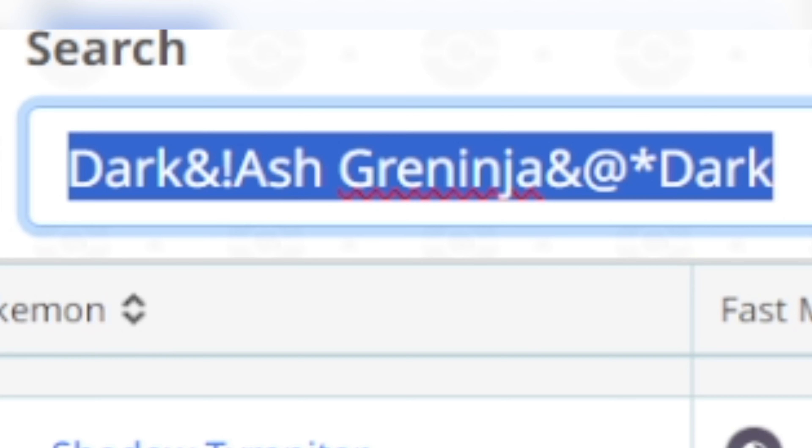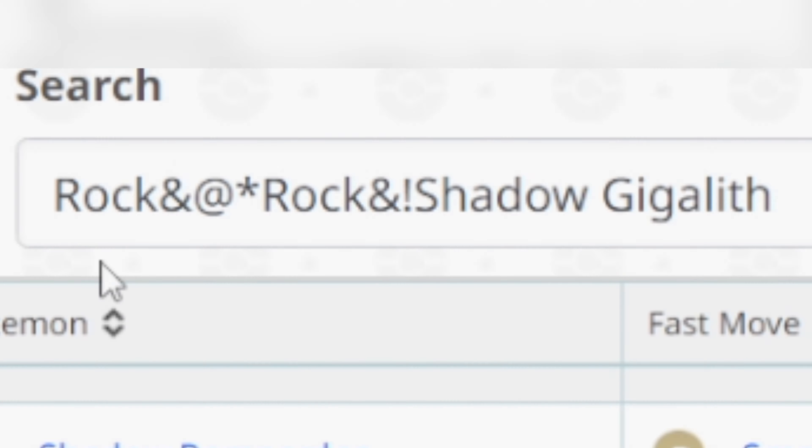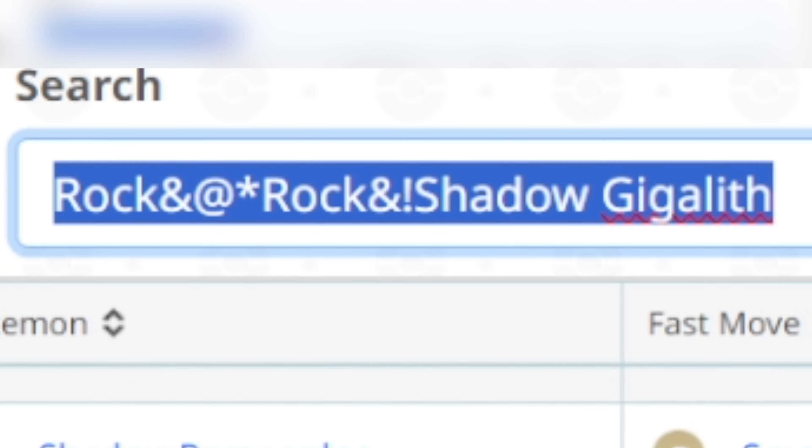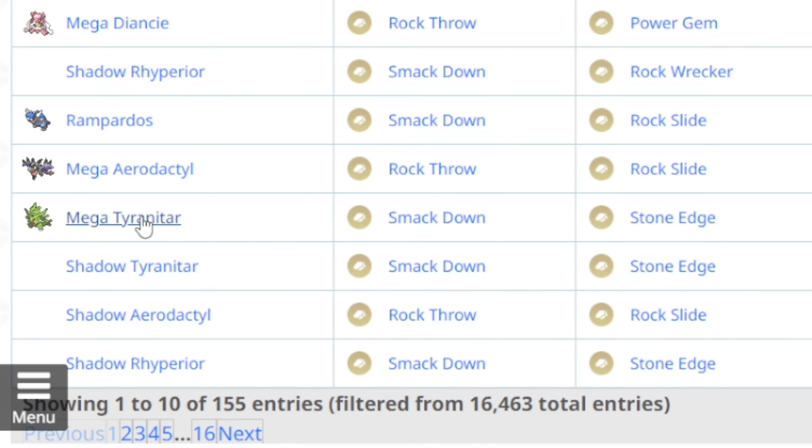If we search by Dark type and don't include Shadow Sneasler in the attacker spreadsheet, Mega Tyranitar is ranked number 2 overall Dark type attacker in the game right now with the moveset of Bite and Brutal Swing. For Rock type, if you don't include Shadow Rhyperior — which is not released yet — Mega Tyranitar is ranked seventh overall Rock type attacker with the moveset of Smack Down and Stone Edge.